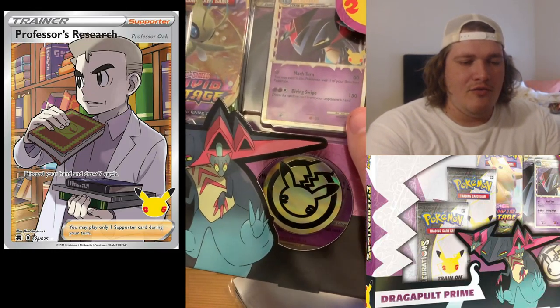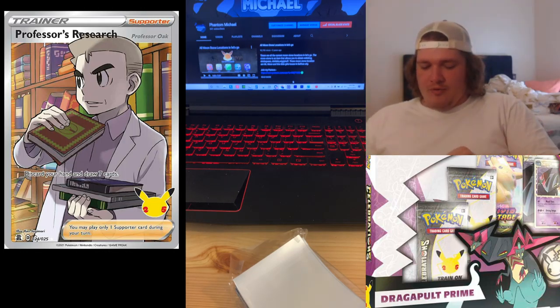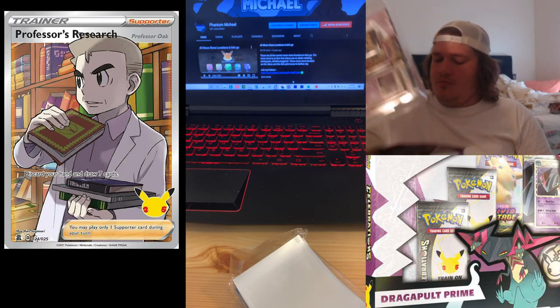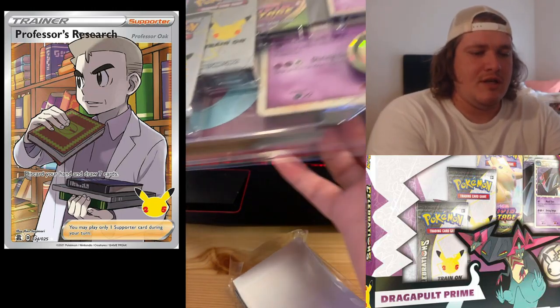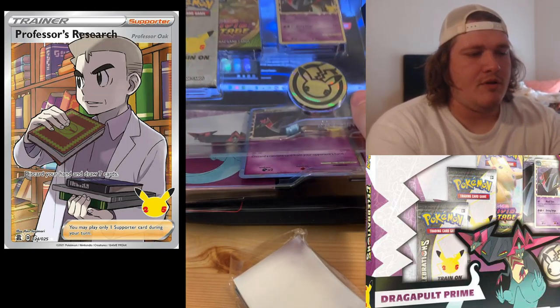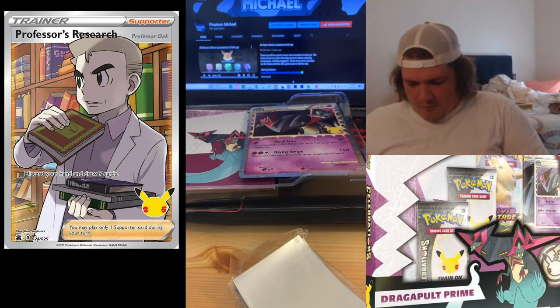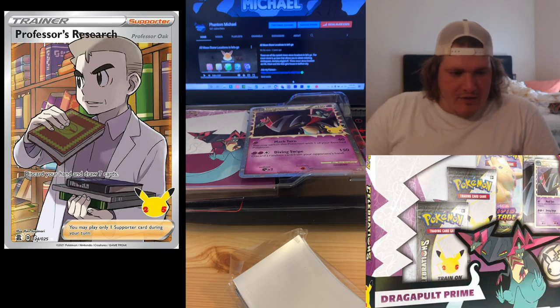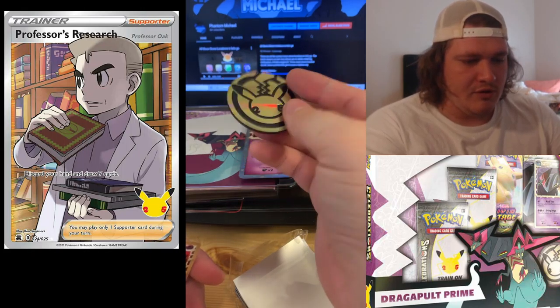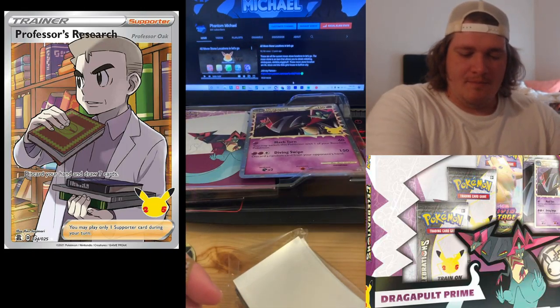We only get two Celebrations packs in here, and Dragapult is really cool, but your boy is after that Lance's Charizard box — I gotta wait a couple days until that comes in. Let me pull that out, drop the box down. I'm going to gently set that here, lift her up, turn her over, and remove some of this stuff. First thing I want to show you guys is the nice coin that was in there — really, really well done, looks really good.